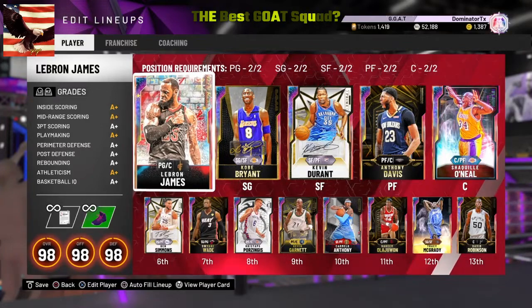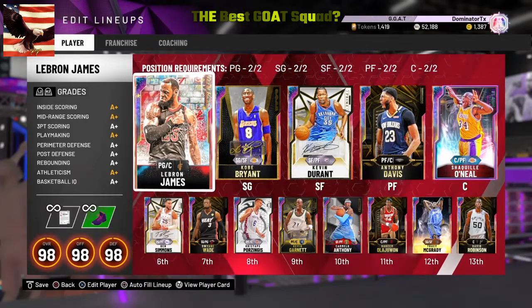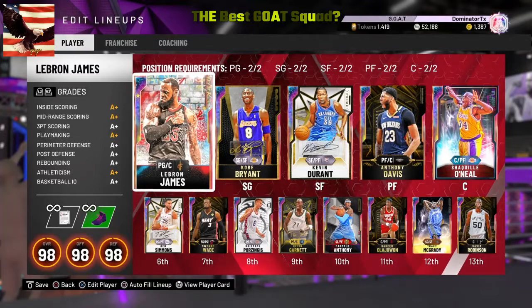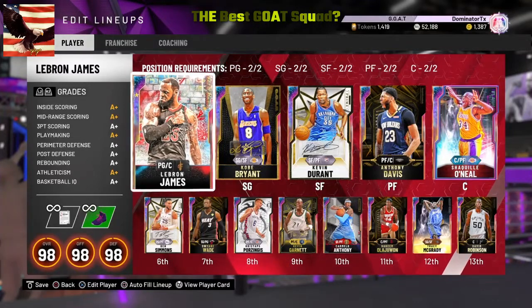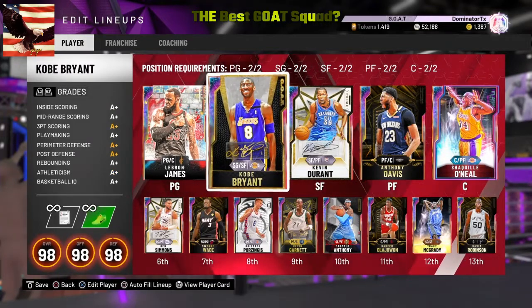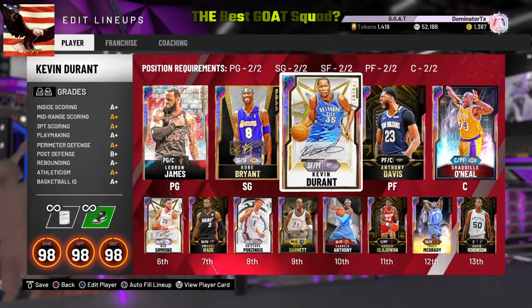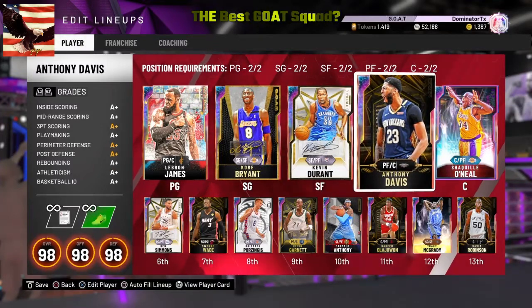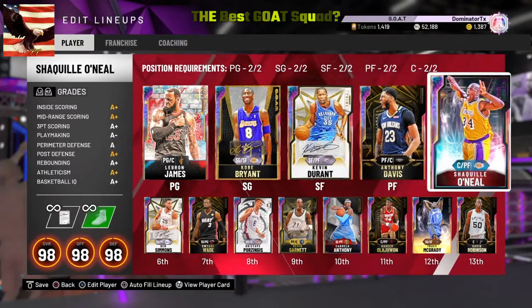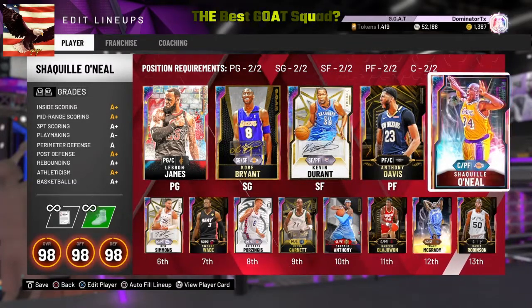First of all, I have the platinum trophy — I put that video up about four weeks ago. According to NBA 2K Sports, LeBron James is the number one point guard, Kobe Bryant is the number one shooting guard, Kevin Durant is the number one small forward, Anthony Davis is the number one power forward, and the number one center in 2K20 is none other than the glitched Shaquille O'Neal.